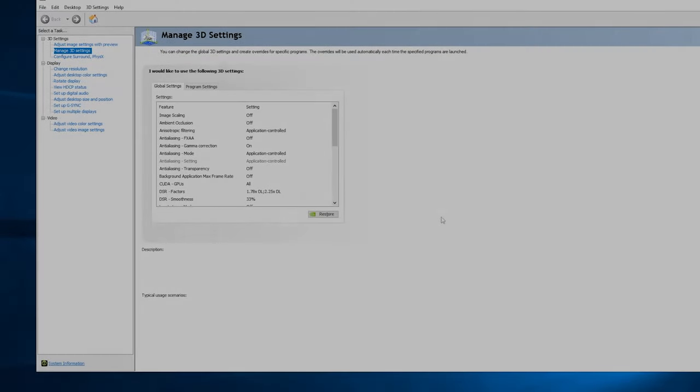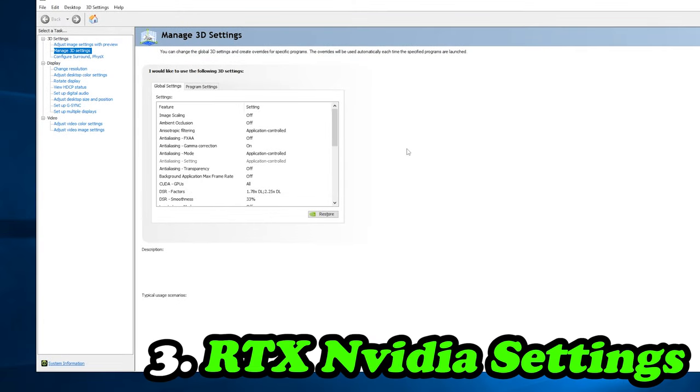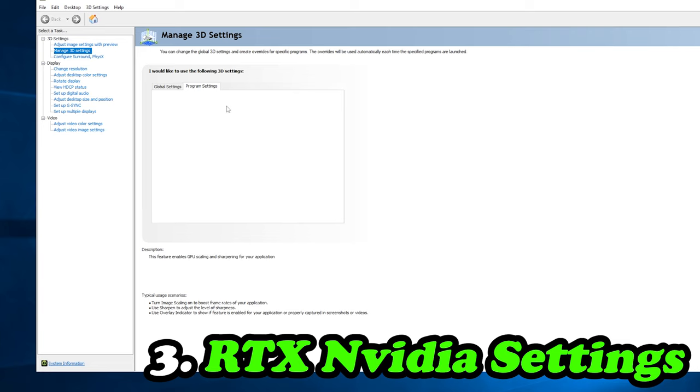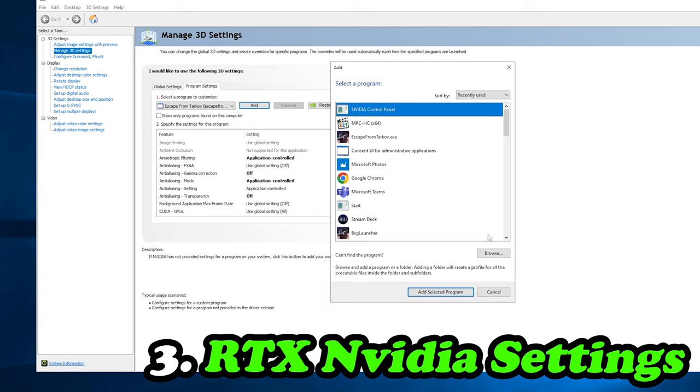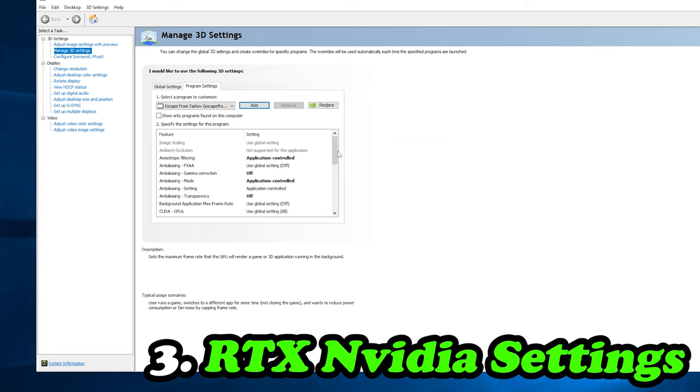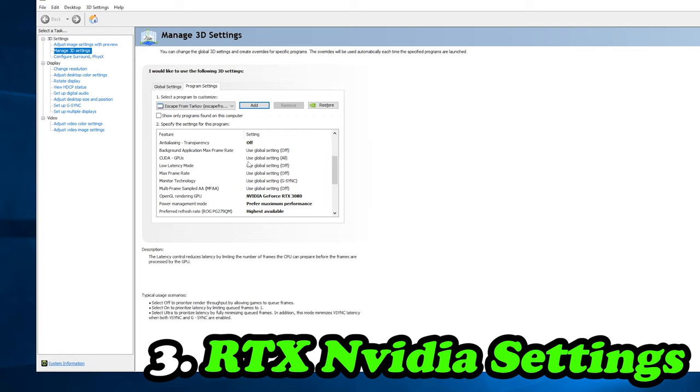If you've got an RTX card, here are my recommended Nvidia Control Panel settings for Escape from Tarkov. Head to the Program Settings tab, add Escape from Tarkov using the browse button — make sure it's the correct executable, not the BSG launcher or BattlEye executable. Key settings: Anisotropic Filtering is application controlled; Anti-Aliasing Mode, Gamma Correction, and Anti-Aliasing Transparency are all turned off.